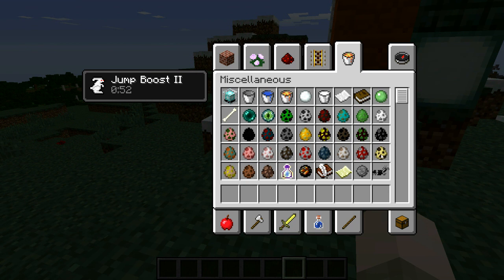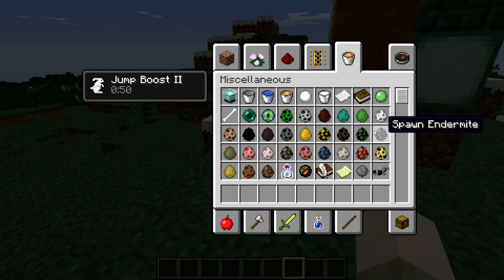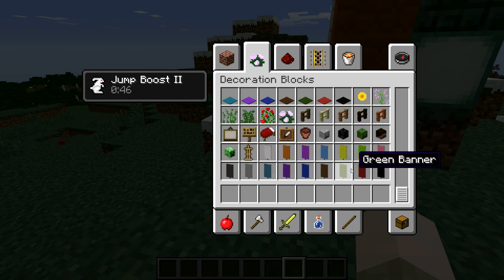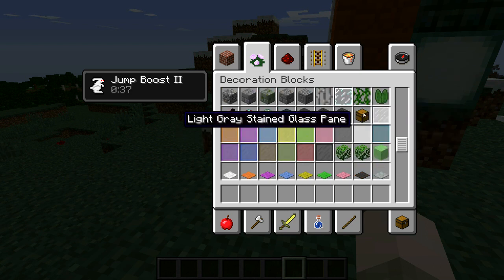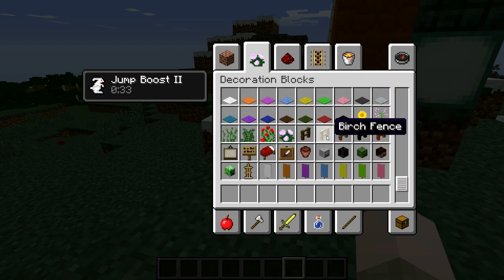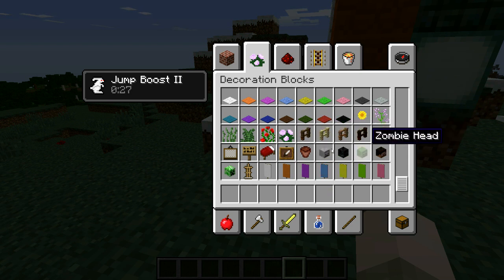You can also see we have new fences: spruce, birch, jungle, dark oak, and acacia fence, in addition to the normal oak fence. Now you can make fences in all the other wood types. We also have the birch fence, which is really pretty. We also have the armor stand, and as you can see, we have banners.